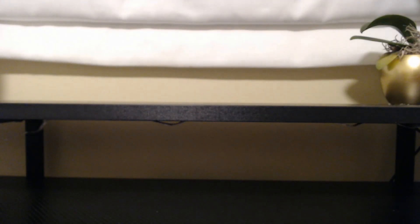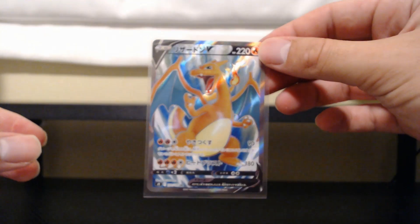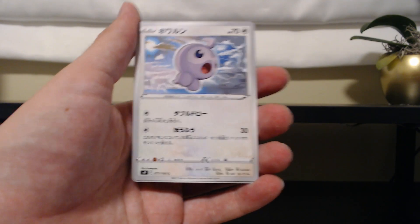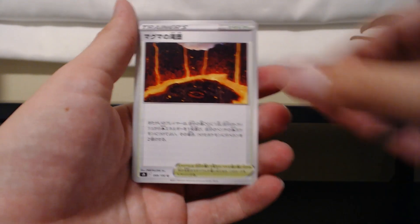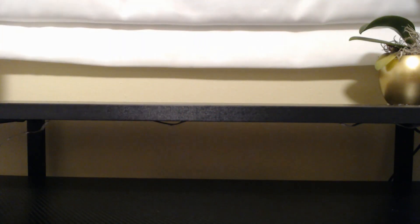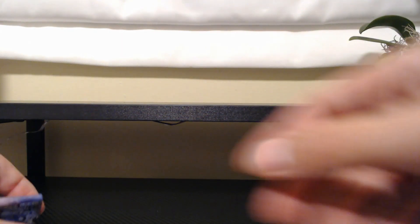Let's put that boy right into a penny sleeve because he is gorgeous. Alright, so we pulled a Charizard. Now we just need to pull an Arceus to complete the three major guys in here. We're doing good. We got a Shaman V, we got a Charizard V — if we could just get an Arceus V now, that would be pretty cool.